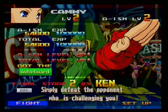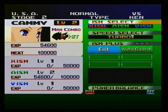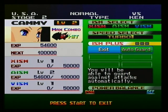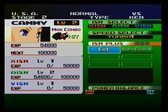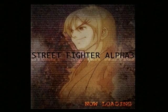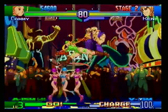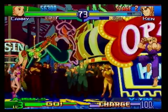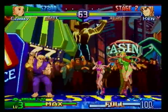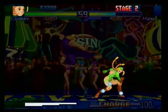Final stage 2 versus Ken - simply defeat the opponent who is challenging you. Different stages will have different requirements. You can change which type of ism you're getting. You can see how much experience you have and how much you need to level up. You can change the speed. I don't like having auto guard equipped because it can mess things up. There's a lot of customization in this mode, and you can take the character from this mode and set it in arcade mode.